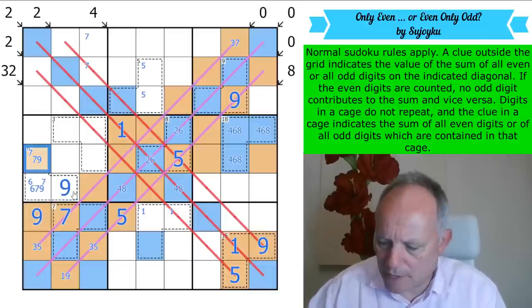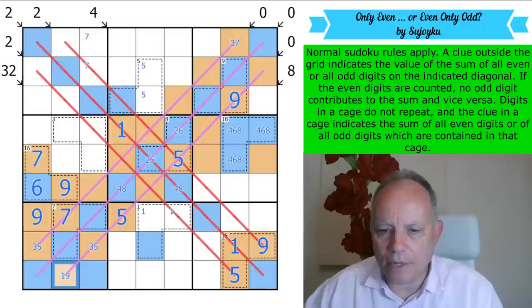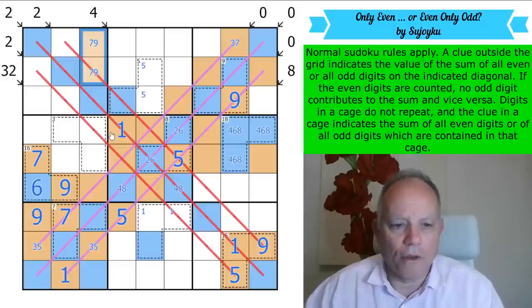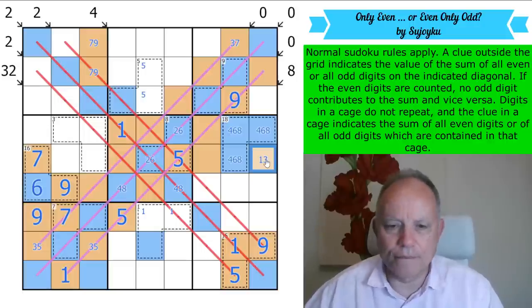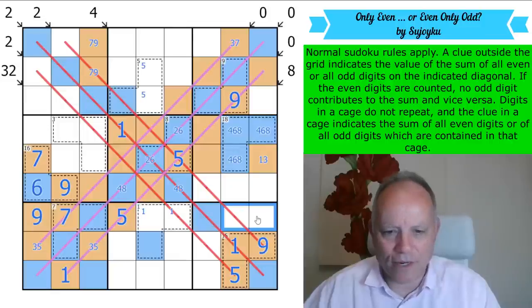Nine there, seven there, six there — I finally get to put some digits in this crazy grid. We get a one here. We've got that three-five pair. That must have done something. Nine, nine — this is now a seven-nine pair, they're both odd. These are 3, 7, and 9, but I don't know their order. That's one or three. Three is in one of those cells, seven is in one of these two.